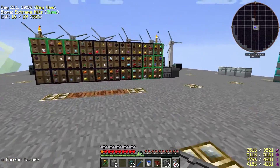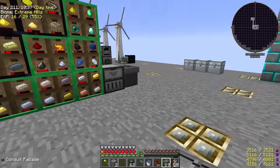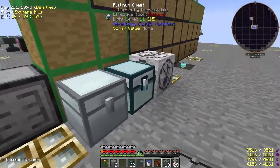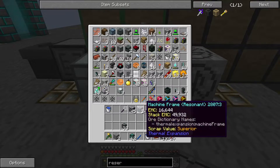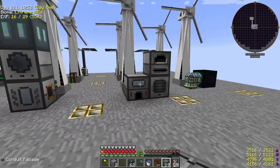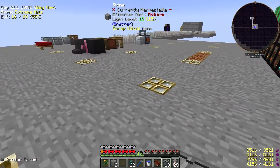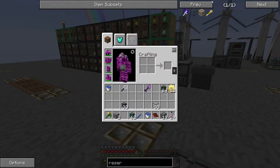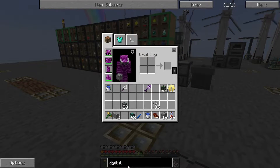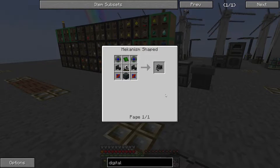And that will just keep working away, generating as much obsidian as we should probably ever need over time. That feeds into the system — 79, 80 — it's definitely feeding into the system. So that's stage one of getting our digital miner going. Let's put these frames away for now. Probably ought to convert some of these machines to resonant versions as well, but I don't need to do that right now. Anyway, back to our digital miner, which I don't really actually know what it does.